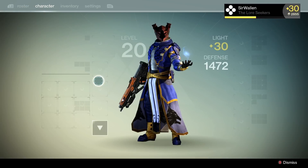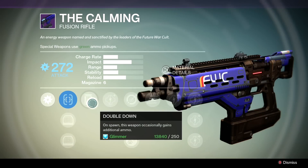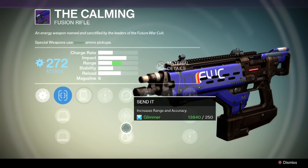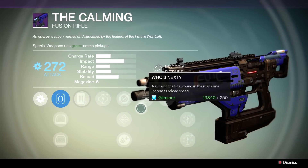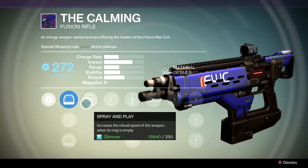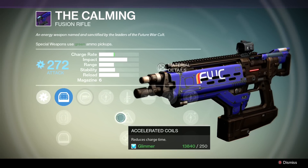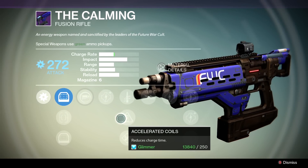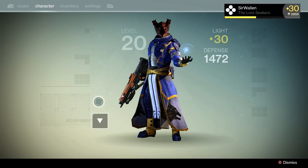Hopping in to check out The Calling — two fusion rifles. One has Send It, which is not half bad, and Who's Next. The other one has Spray and Play and Accelerated Coils, which only ups the charge rate by a little, but the pulse rifle is still pretty good — and Knee Pads.